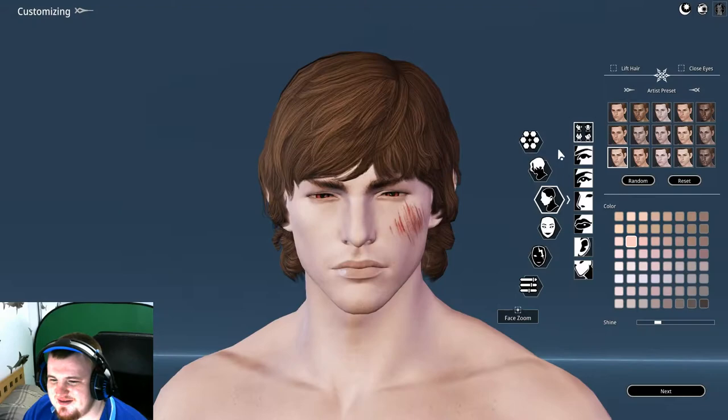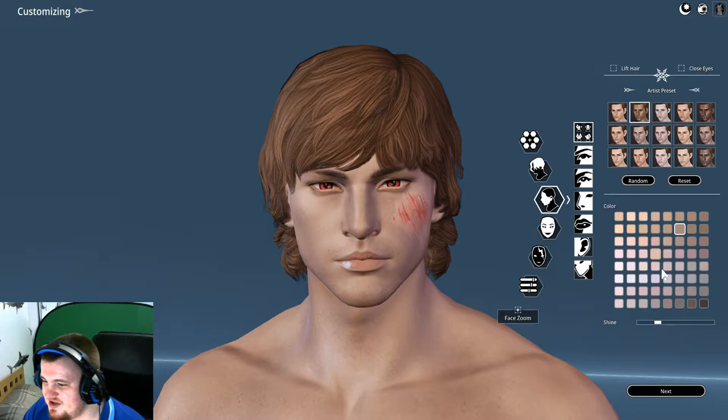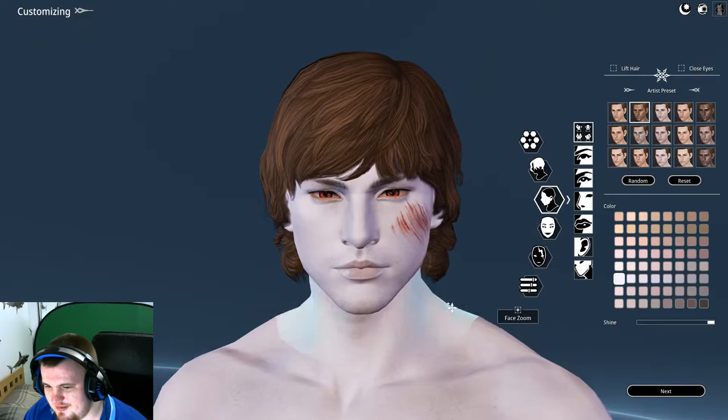I don't know why I've got eyeliner on. Go to the face. That looks like an elf. Decent selection. Got a load of colour stuff. Shine — let's go for a really shiny one. Oh my god, you're white.